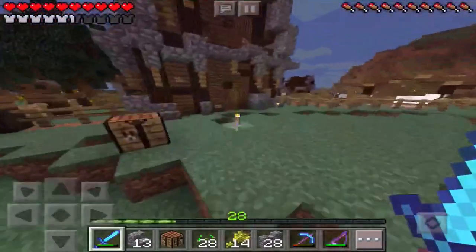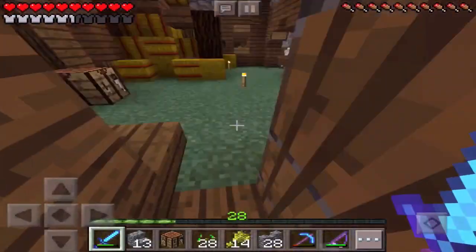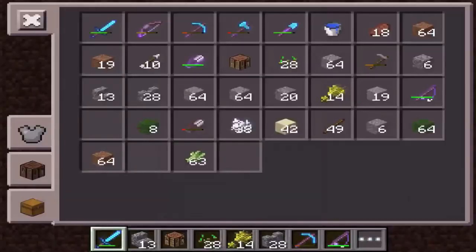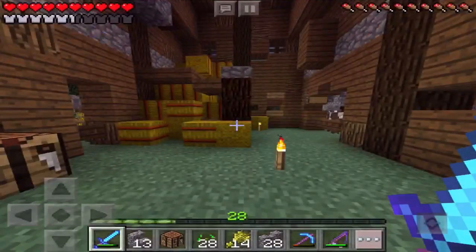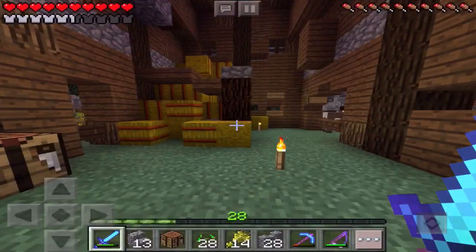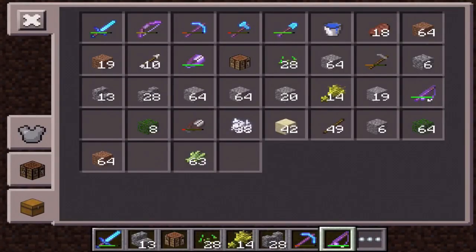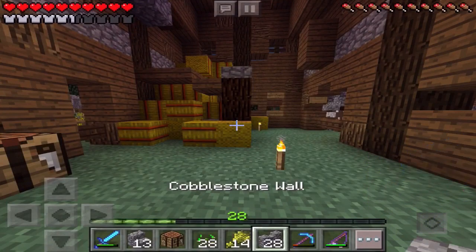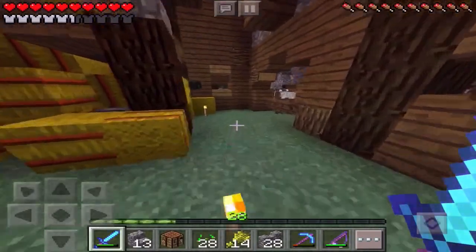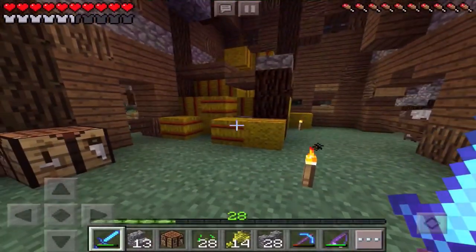One thing you guys will notice is the inventory. If we come in here so we don't die — since we are in a survival world — and you press your inventory, look at it: it shifts over, it kind of dances, it goes down one. I personally think it looks better like this, but the numbers feel a little bit bigger. It bugs me because I'll just be walking around and then boom — you notice the shift. It's just kind of annoying.